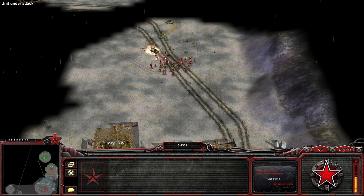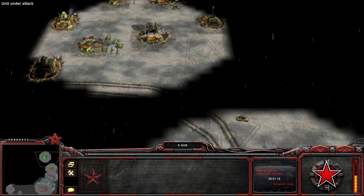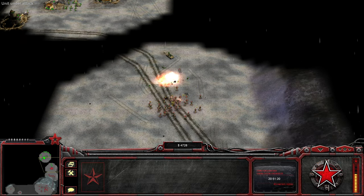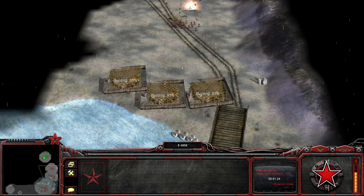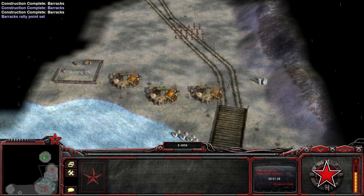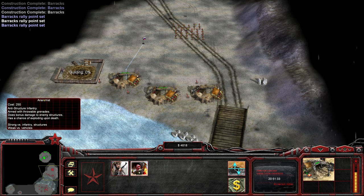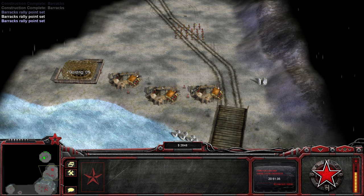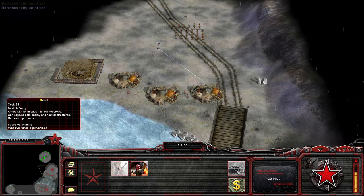We might lose a number of guys here, which we'll have to replace — because they've got tanks and stuff here. That was not terrible, but also not particularly glorious. So let's see — definitely want some anti-structure guys here, because we'll have to make sure that base actually gets itself razed.